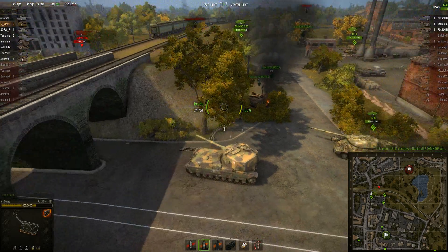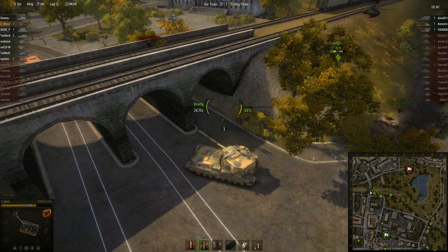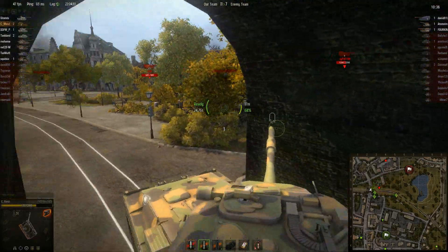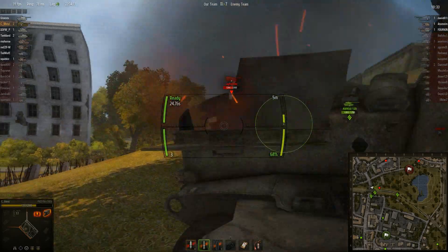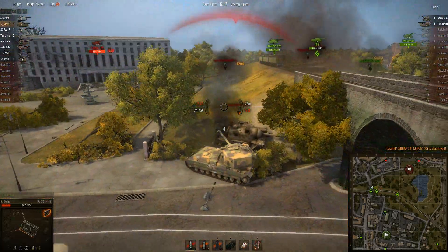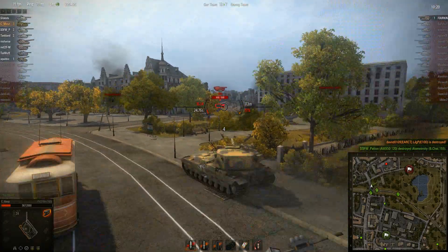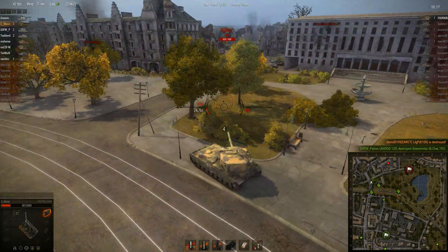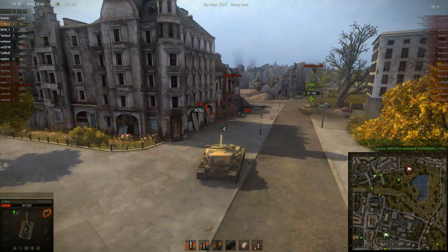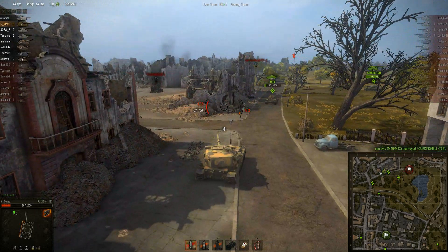I'm just going to let them go after that, and then round the corner and hopefully hit his lower glacis. You really have to hit the weak spots of tanks to be able to do the full HESH damage. If you're able to do that, you're golden, but you always can't do that. At long range it's a crapshoot — it's sort of like artillery. You're just hoping that it lands where you want it to.